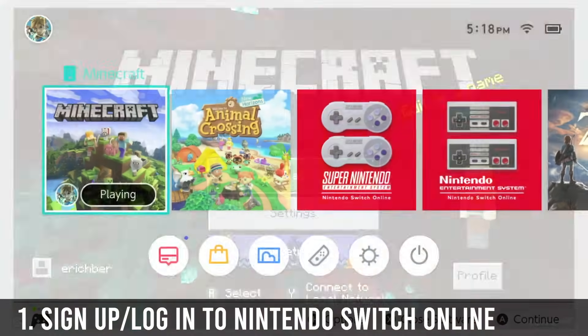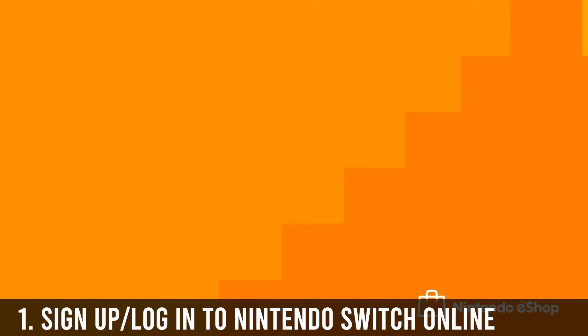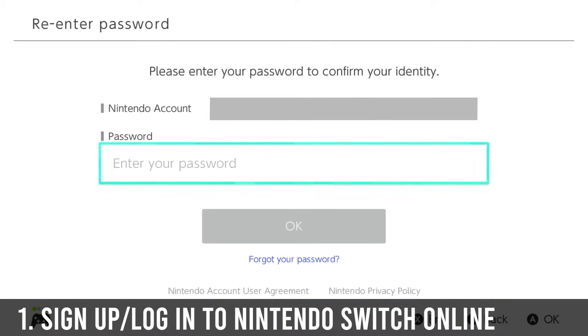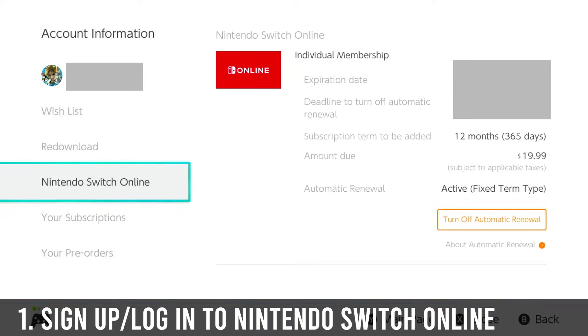First thing we want to do is check your Nintendo Online account and make sure you're signed up for Nintendo Switch Online, to give yourself access to the network. You'll go log in, create an account, pay for an account — it's only like 20 bucks for a year. It's a pretty good deal and you can play other things online like Smash Brothers and stuff.